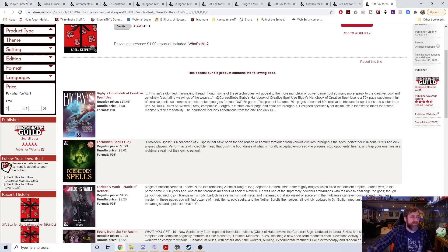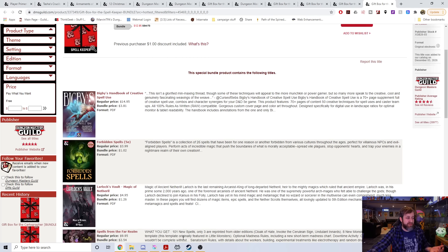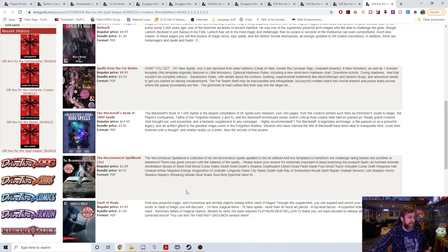And then for the Spellkeeper, there'll be a bunch of options for new spells: Forbidden Spells, Larlock's Vault of Magic of Netheril, Spells from the Far Realm, Blackstaff's Compendium of Spells, Vault of Magic, and so on. This is a great time to be in Dungeons and Dragons. Most of those gift boxes are around seven to fifteen or maybe twenty dollars — and depending on the person in your life, it's a great way to give them a whole bunch of content to run games, add to character creation, or whatever it is.